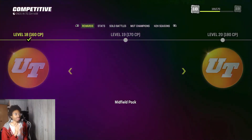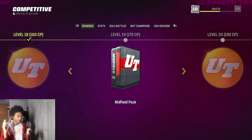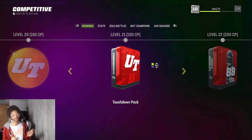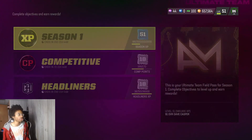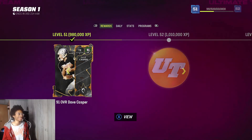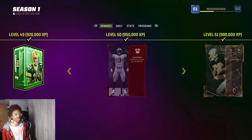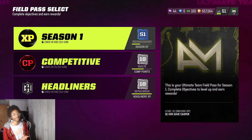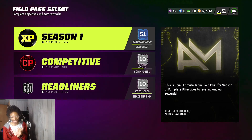Do the solo battle on this console, do the solo battle on that console before it updates — boom, you get it on both accounts. That's how you get it on both Xbox and PlayStation. You can get all the rewards this way on both consoles. Just do it for the main reward you want, and that is how you get them on both consoles. See you in the next Madden video.